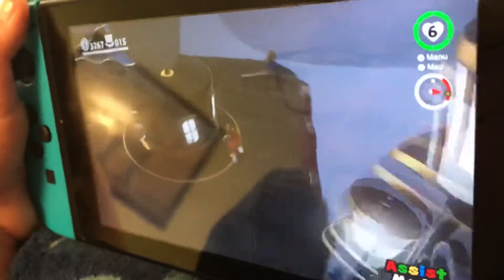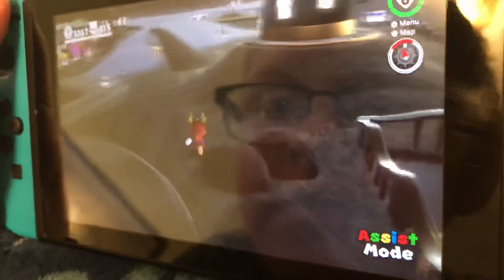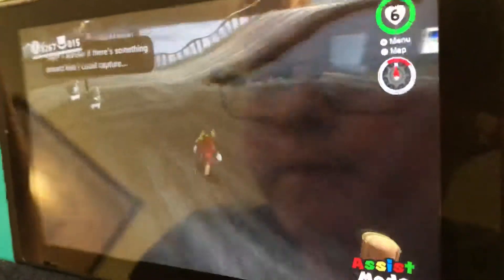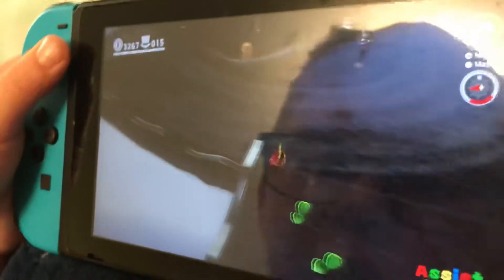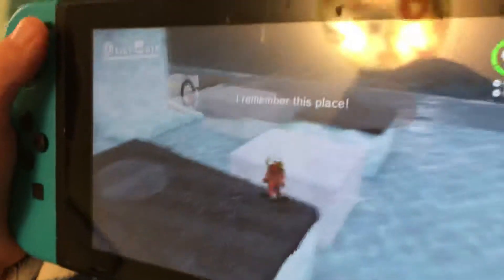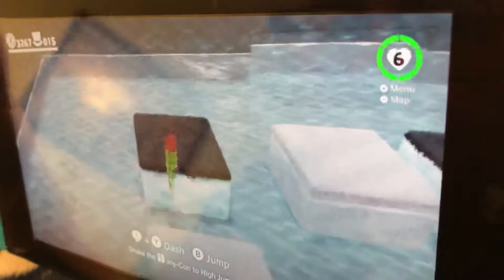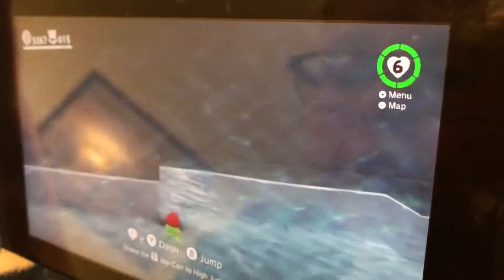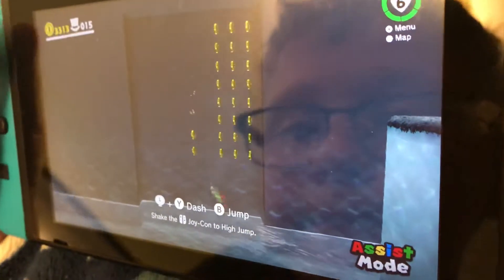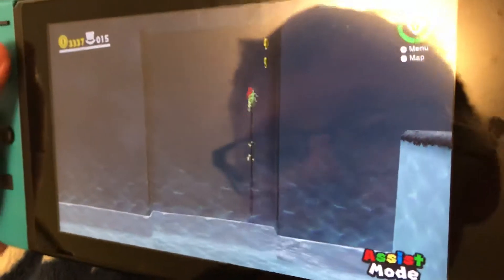I think it's right here — here it is! Then you go in here, capture a frog. Then what you want to do is grab a frog and go right here, and there should be a bunch of coins. It will get you a lot of money.